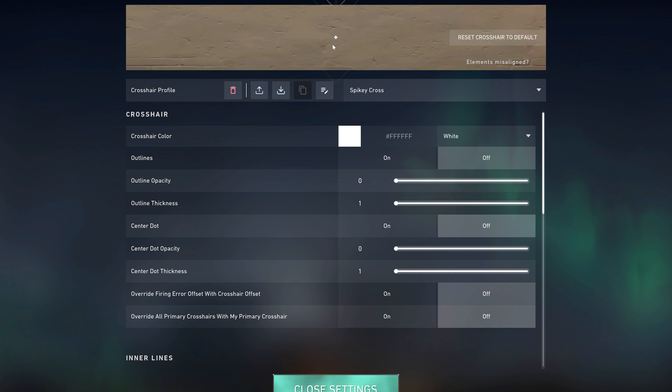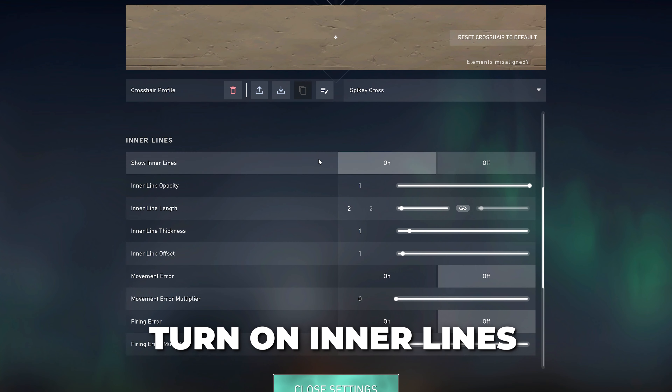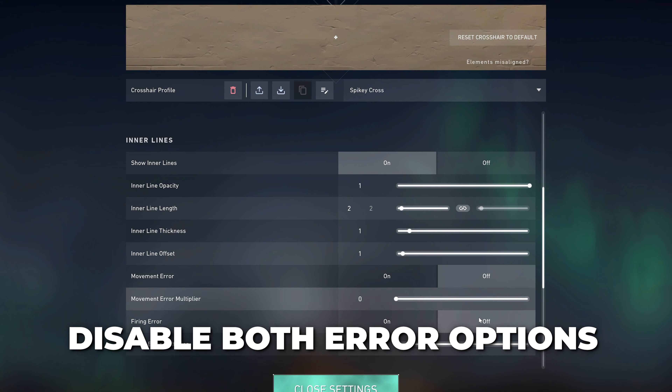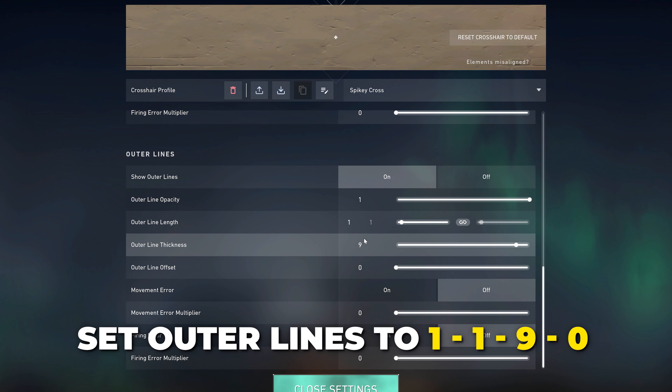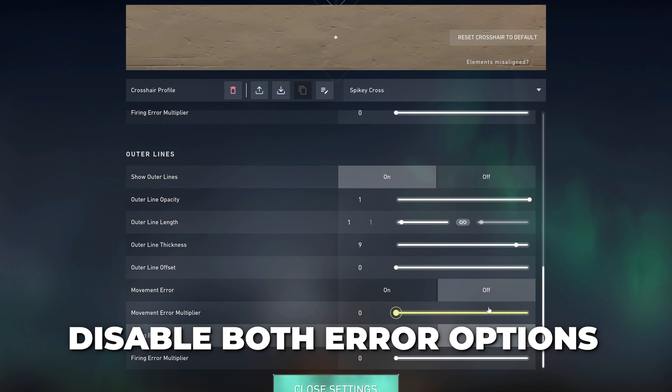Our next crosshair is the spiky cross. Disable both the outlines and center dot. Turn on the inner line settings and use 1, 2, 1, 1, with both error options disabled. Turn on the outer lines and use 1, 1, 9, 0, again with the error options disabled.